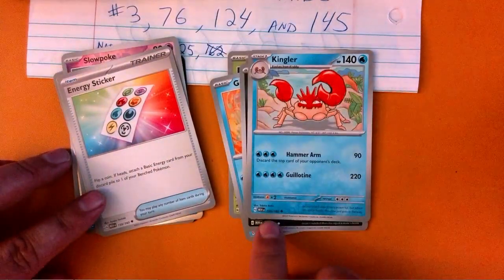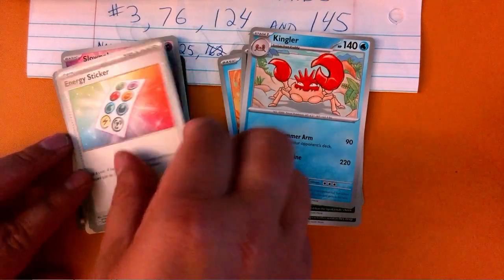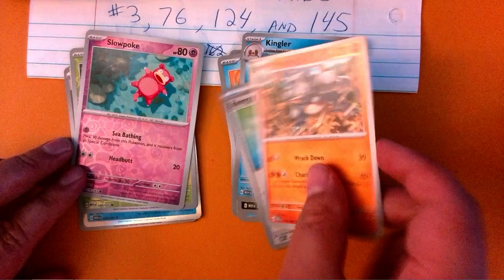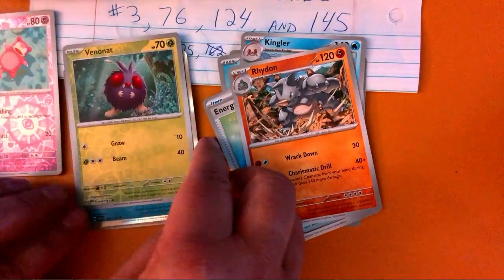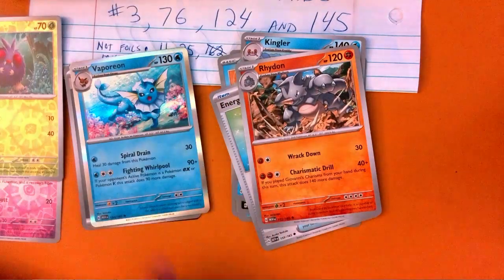Kingler is actually worth a lot of money if he is a reverse foil. Another image is different. 159. 112. 79 reverse foil. 48 reverse foil. And a Vaporeon.